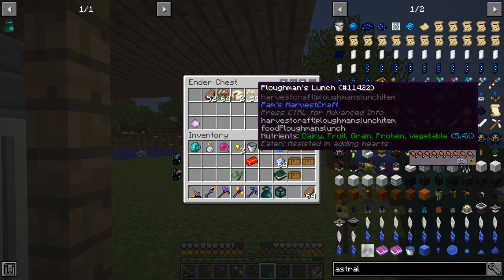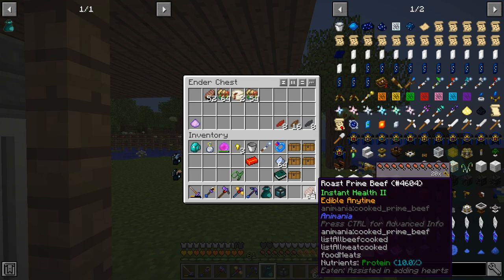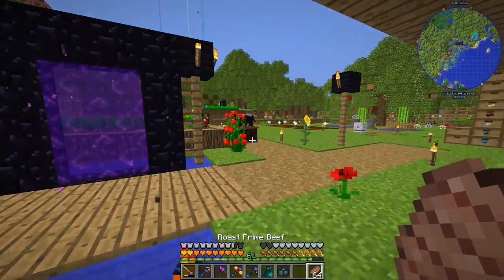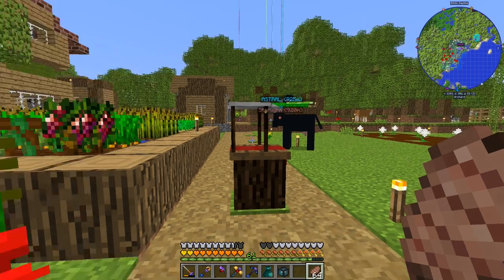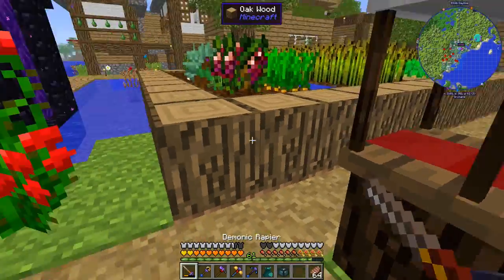This setup lets me craft Plug Man's Lunch, but for me the best food is actually Roast Prime Beef, because it restores health instantly and doesn't consume any saturation when you eat it. I also made a market to be able to buy seeds.